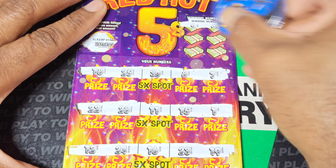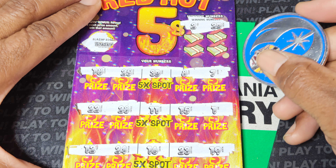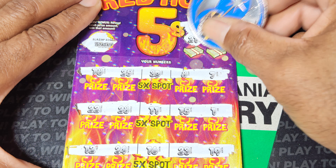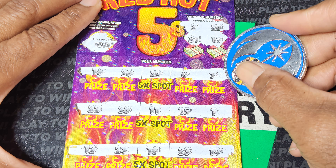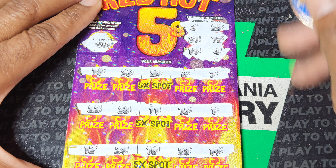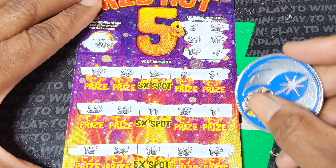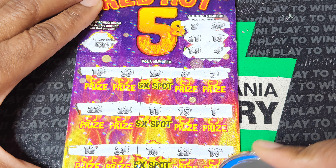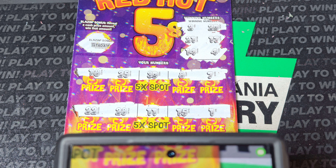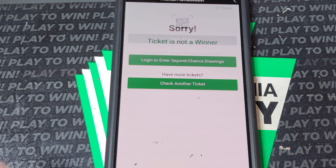No symbols that time. Numbers: 2 and 20, 21 and 17, 14 and 4. Discount double check says... not today.